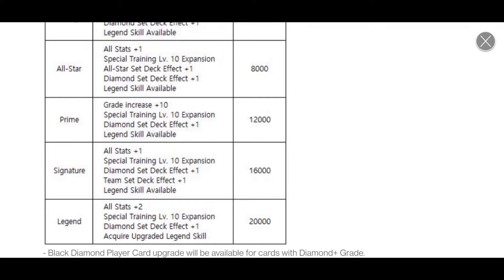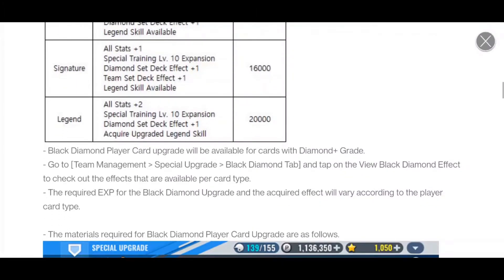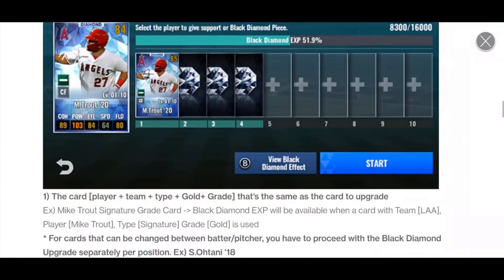It probably would take you a while to get a regular card to a black diamond. There are already a couple out there online — if you go to the MLB 9 Innings subreddit, you can see some people have already taken their cards to black diamond. So that's what they are. Now what effects do they give? That's how you get them — so what effects do they give?